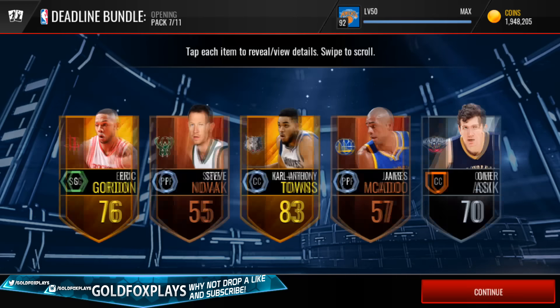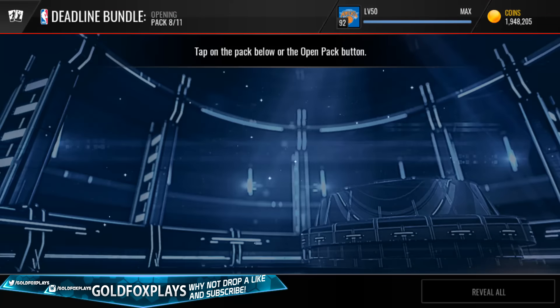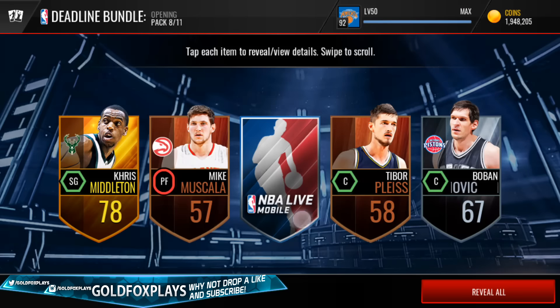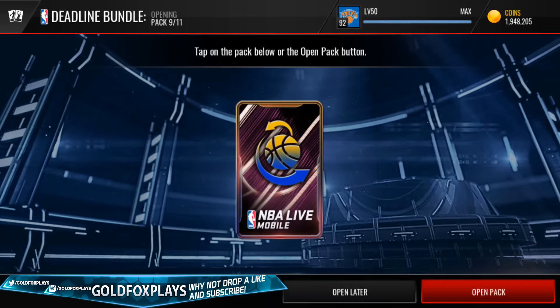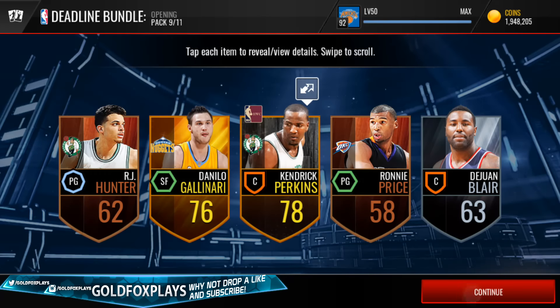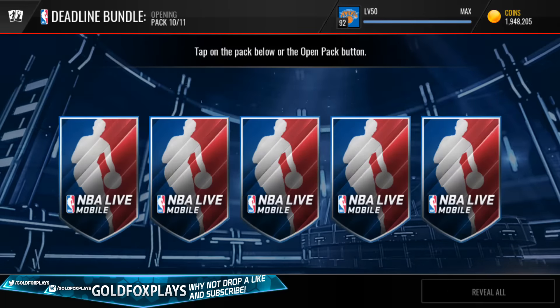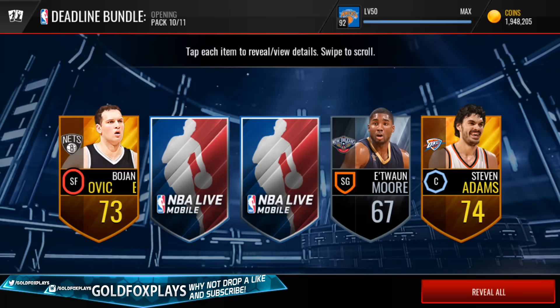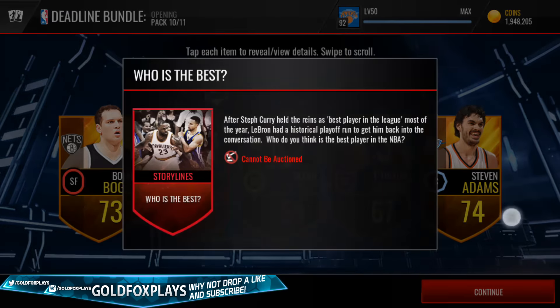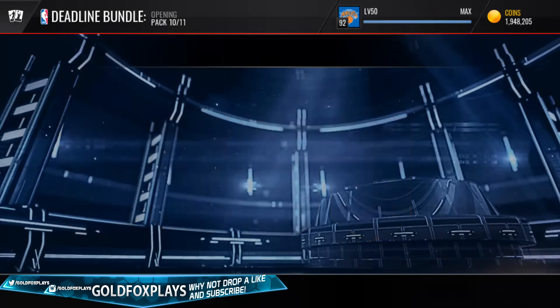Both players have been pretty bad. We reveal all and get Karl-Anthony Towns — so we're 7 packs down already and all of them have been pretty trash. No good players, another bad 2 gold players. We haven't even pulled a base elite yet, let alone a deadline elite. Last regular pack, we get 2 golds and a storyline that I actually might need.